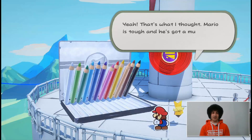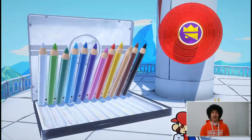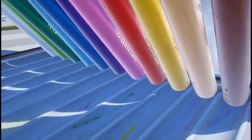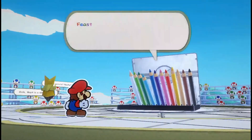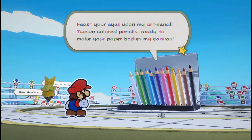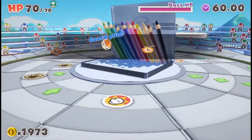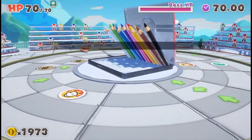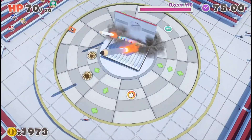The bosses are puzzles in and of themselves, so it's going to take a little bit of figuring out to see what does damage to each of the bosses. I'd love to see the toads used in the boss battle because they also do different things to help Mario out — it's quite interesting. And yeah, those are some of the accessories we were talking about earlier.